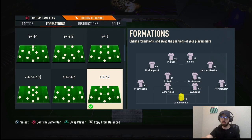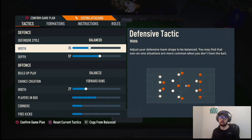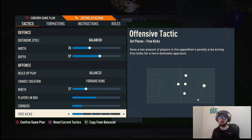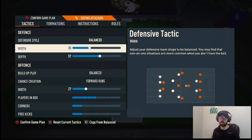Here's the four-two-two-two in FIFA. Tactics are: Balance 35, Depth 57, Forward Runs 27, Players in Box 4 or 5, Corners 1, Free Kicks 1. With Balance, this is how you defend neutrally — how you start and finish the game.